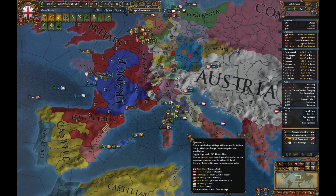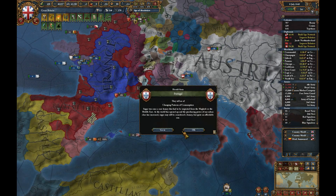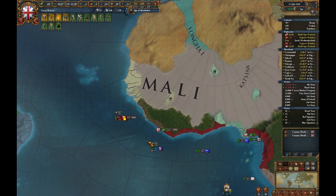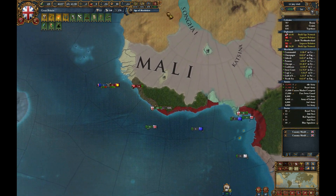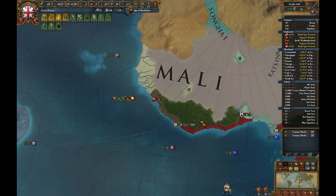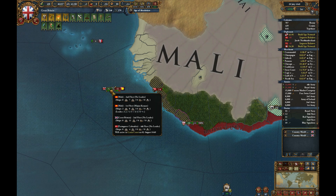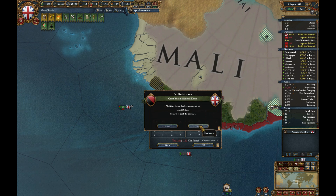We need to somehow fend Mali off. Tunis is actually smaller than I'd realized, and there's a fair chance that France and Austria will just handle Tunis for us anyway, which would be good. Got some trade ships — the Ivory Coast ones which are about to get smacked down.